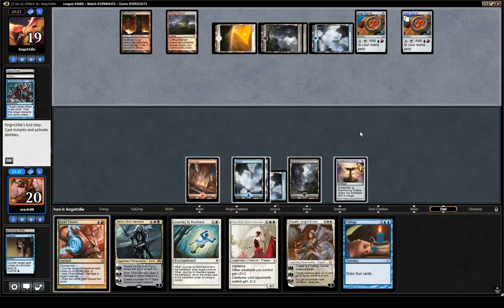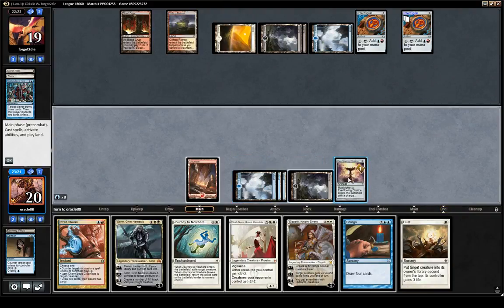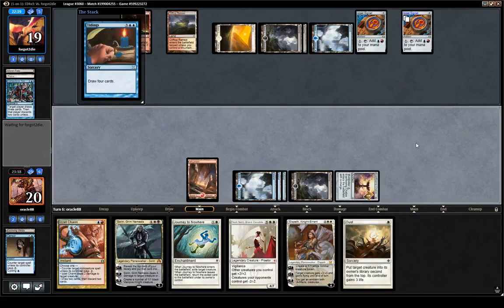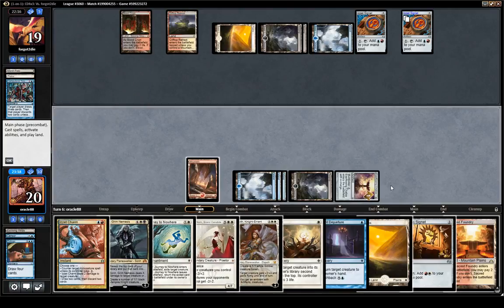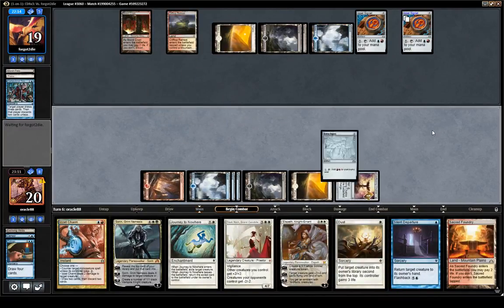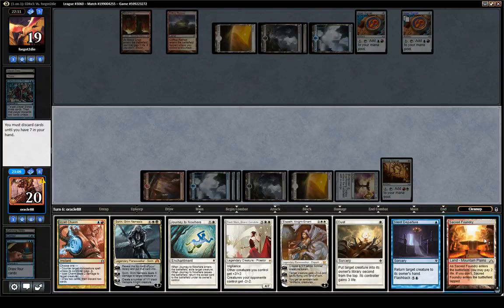Oh, that's a good one. I hope this finds lands and a couple of cheap spells so we don't have to discard too much — we'd be pretty clunky. Maybe they have a counterspell here. Yeah, they are definitely playing Blue. Maybe I should be a little worried about them just countering the Tidings. What do I do now? What do I discard is the question — probably just Sacred Foundry.